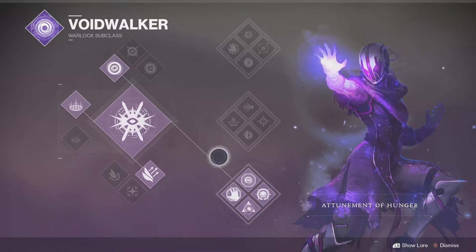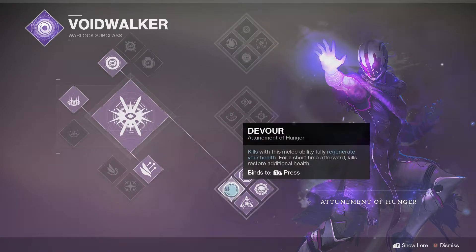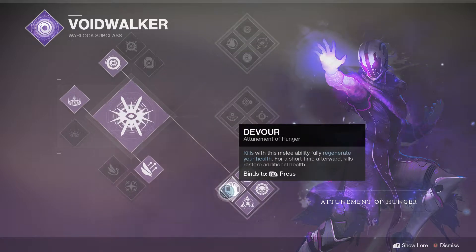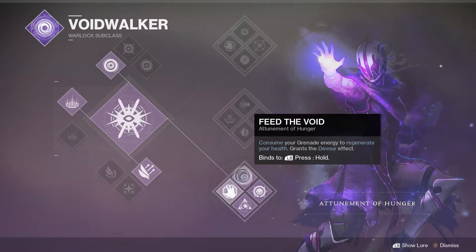We're going to use bottom tree, so it's mainly surrounded by the Devour perk. Kills with melee ability fully regenerate your health for a short duration. Feed the Void — consuming a grenade regenerates your health and grants the Devour effect. Every kill while Devour is active resets the timer to 10 seconds, and that keeps regenerating your health.